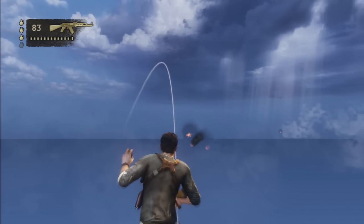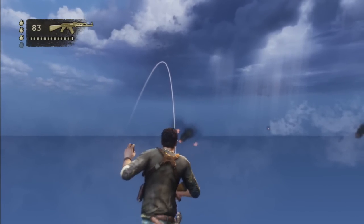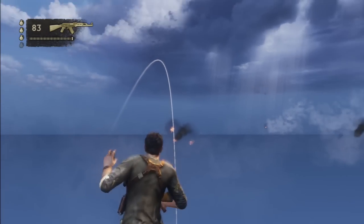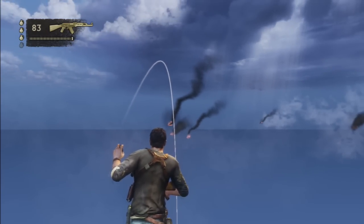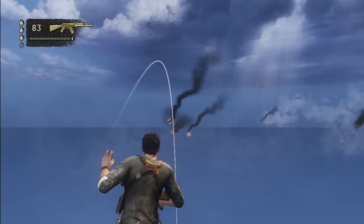And then aim your grenade line at — see those three little fires in front of me? I aim at the middle one so the line goes through that. And then just keep going straight until they disappear, which you'll see.